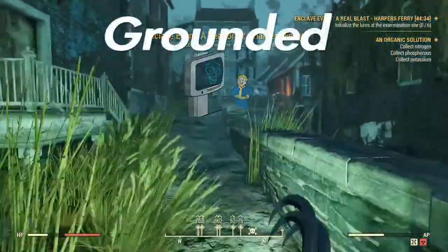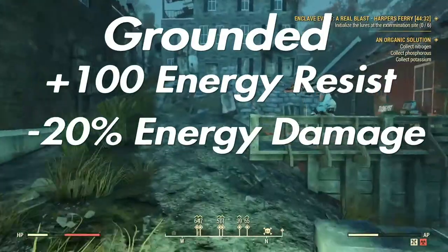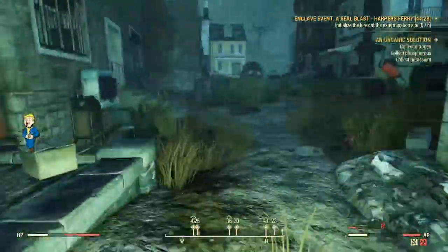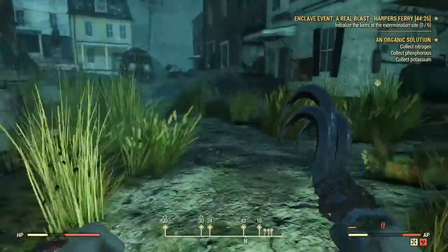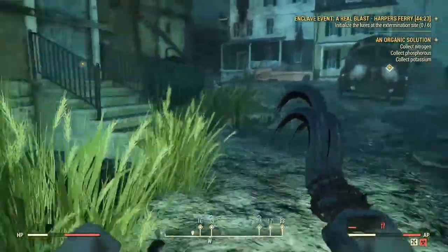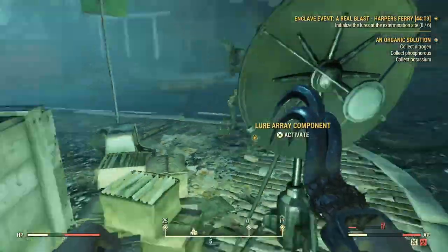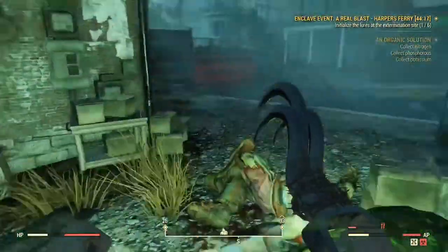Next up we have Grounded, which will give you a pretty sizable 100 energy resistance at the cost of minus 20% energy damage. So probably not for you if you like to use the big Gatling plasma, laser, or any of the energy weapons for that matter.